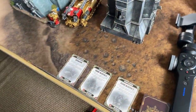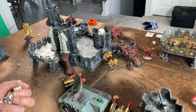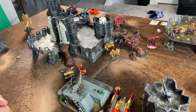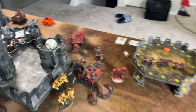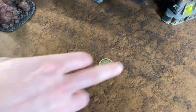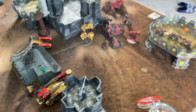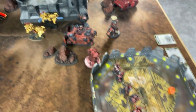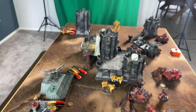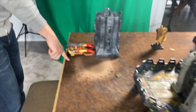Joel draws his tactical objective cards for his turn — they're nearly impossible. Domination is drawn first: he can't score it because Mike still holds objectives. Secure Objective 3 is beside Mike's tank. Secure Objective 2 is available but Joel has made the conscious decision to prioritize limiting Mike's shooting rather than chasing the objective, hoping for better cards and that Mike's luck runs out.